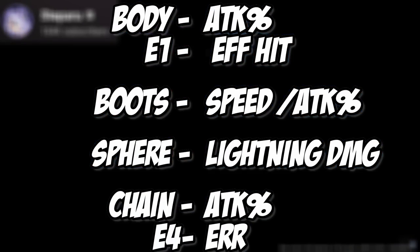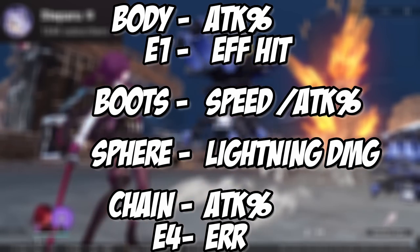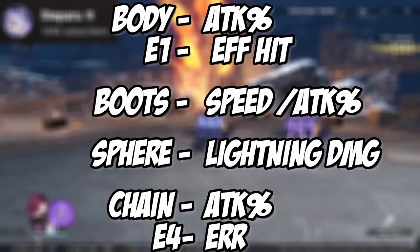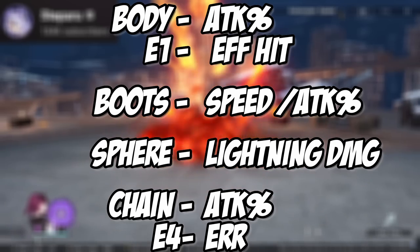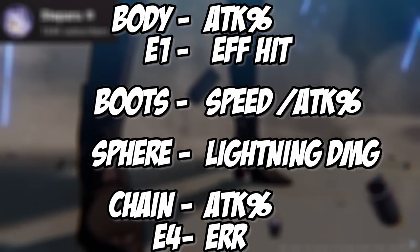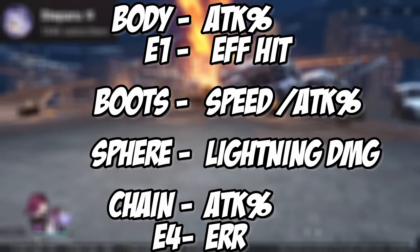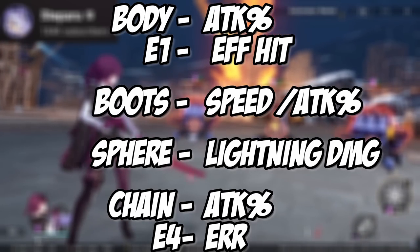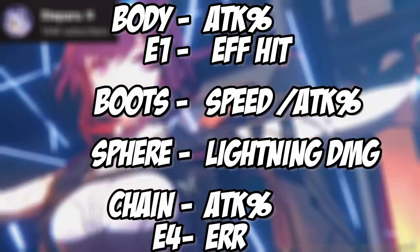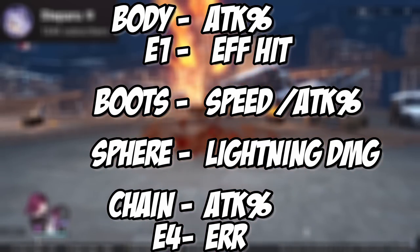For main stats: on the body, aim for attack percentage — at E1 you might go for effect hit rate instead since you need a bit more of it. For boots, aim for speed or attack percentage, whichever you can get first. Personally I'd recommend speed over attack percentage since most players probably don't have the best gear yet. For the sphere, run lightning damage, and for the rope, run attack percentage. If you have E4, go for energy regeneration on the rope so you can get her ult every four turns.